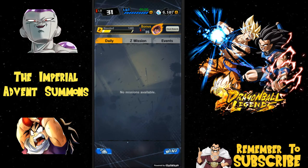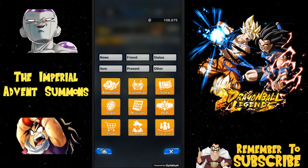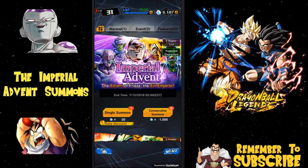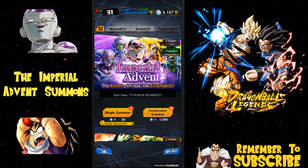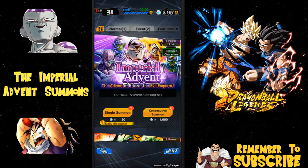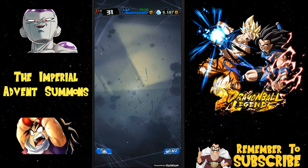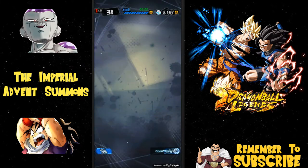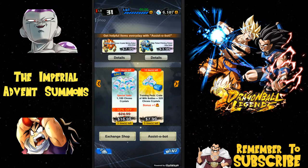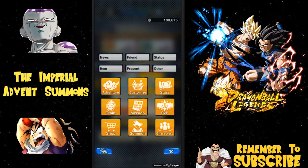Hey guys, what's going on? Today we are back for a Dragon Ball Legends video and we're doing summons on the new Imperial Advent Frieza. I did buy the Ginyu pack — the Ginyu starter pack available in the exchange shop. Go to menu, then shop, and you can pick it up. I already bought mine. I only pick up packs when there's a character available — that's the rule I made for myself.